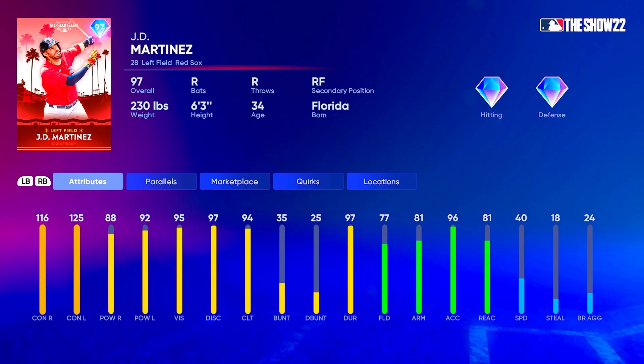Let's look at JD Martinez. Primary left field, right field secondary, right-handed hitter. In my opinion this is the best hitting attribute card in the program. He's gonna have 116 contact versus right, 125 versus left, 88 power versus right, and 92 power versus left. He's got 77 fielding, 81 arm, 81 reaction, 40 speed — not the best speed but not bad defense at all for JD Martinez, given the fact he's a DH.